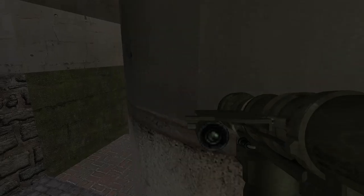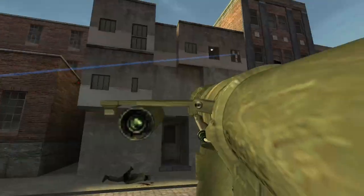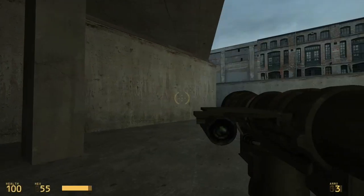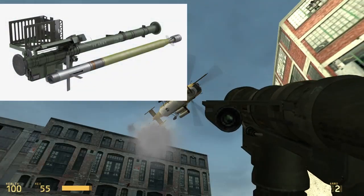The missile launcher is the predecessor to the RPG in the retail game. Apart from how it looks, there isn't much of a difference. Its appearance is based on the real-life FIM-92 Stinger.